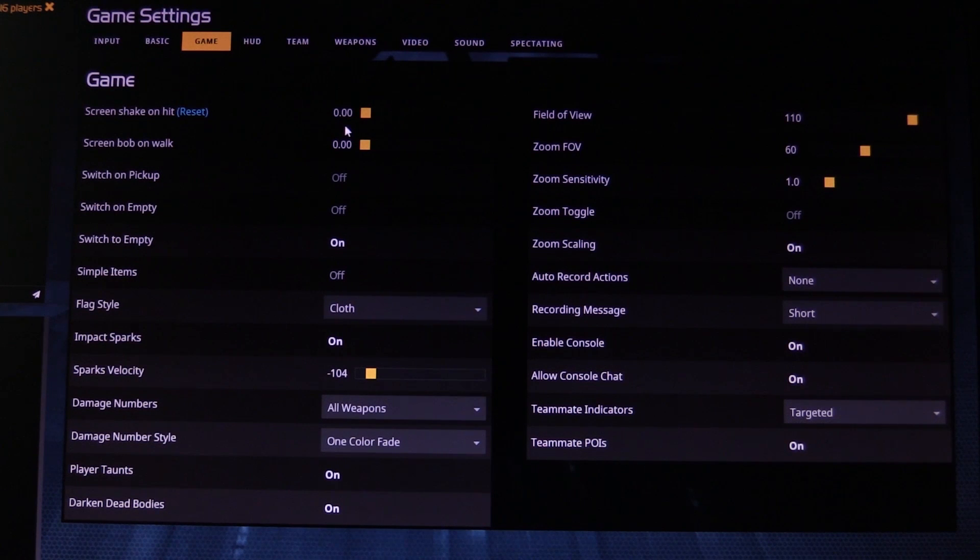These settings are what you want to change: screen shake on hit — zero; screen bob on walk — zero. I use impact sparks with velocity fairly low, because it allows you to see them a bit easier. I don't use sound on all weapons because I use wireless headphones, so I have a visual aid to show that I am hitting rather than relying on audio.